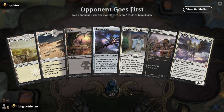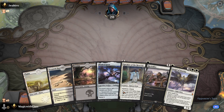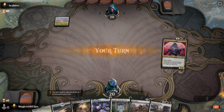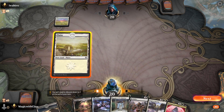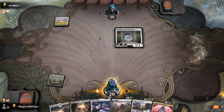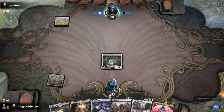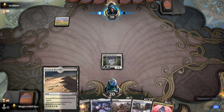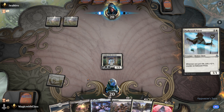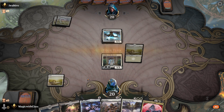I have enough mana, a win condition in hand, and a way to draw cards. Speaker of the Heavens is a good opener. Shadowspear — I only have one in the deck but it's won me plenty of games. This game I'll start with my Speaker of the Heavens. On turn two I'll play this tap land and cast Shadowspear — but that depends on what I draw. He's using a very similar deck.